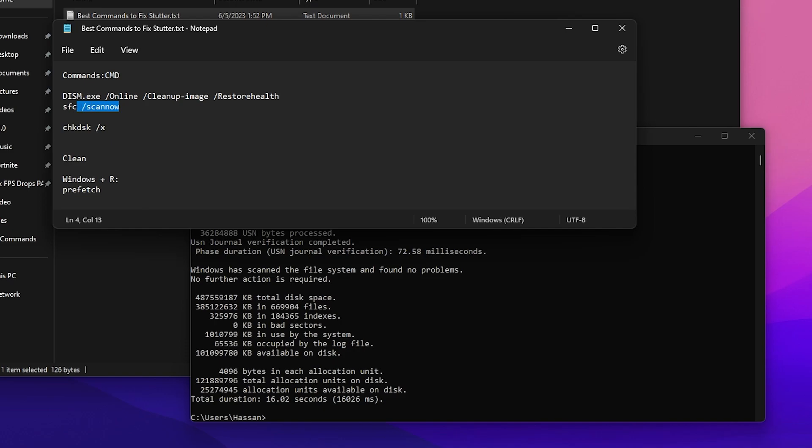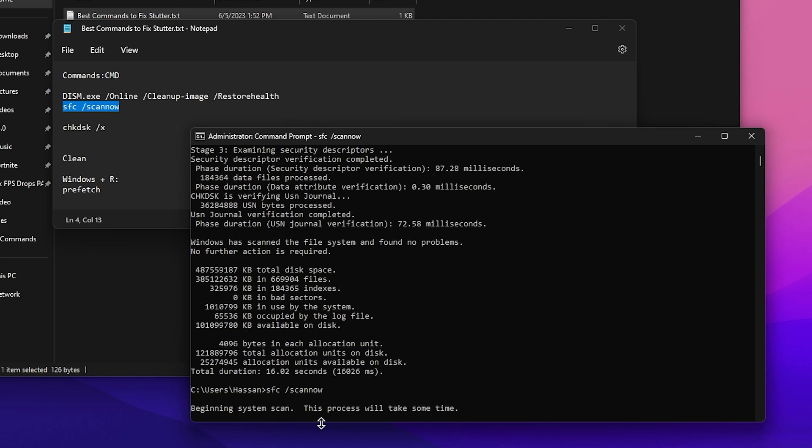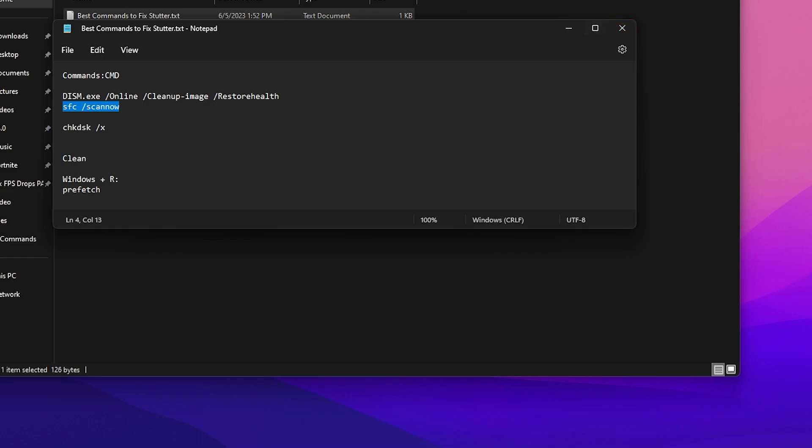Once that's done, go to the second command: 'sfc /scannow'. This will scan your entire Windows file system and find and automatically fix any corrupted files or errors. It will take some time, so I'm skipping ahead. Once complete, you should see: 'Windows Resource Protection did not find any integrity violations.' Close the CMD and the text file when done.